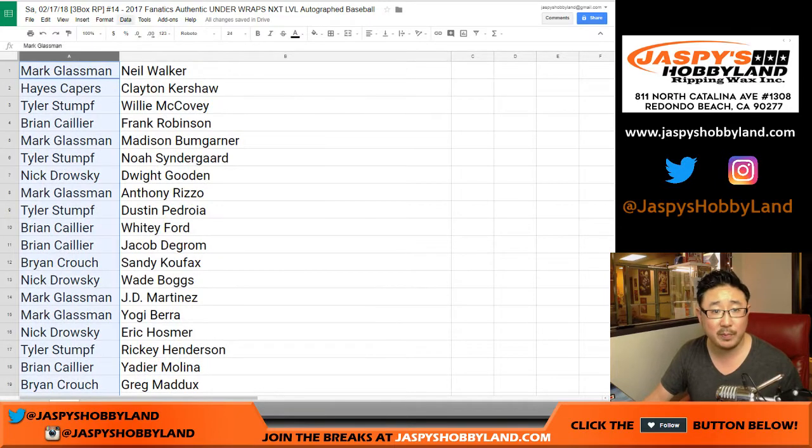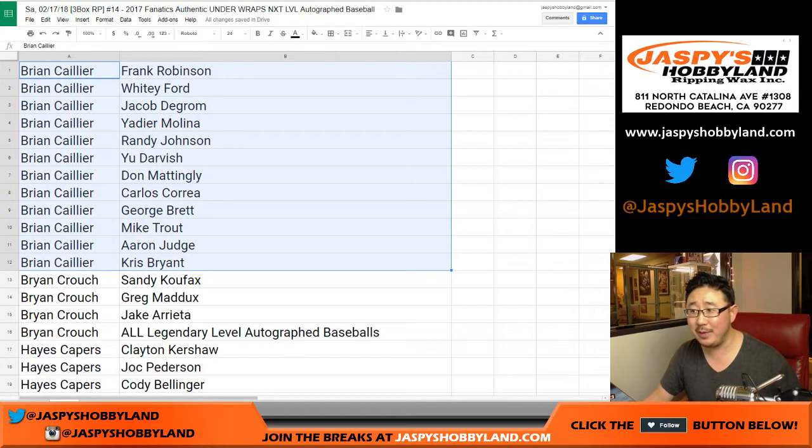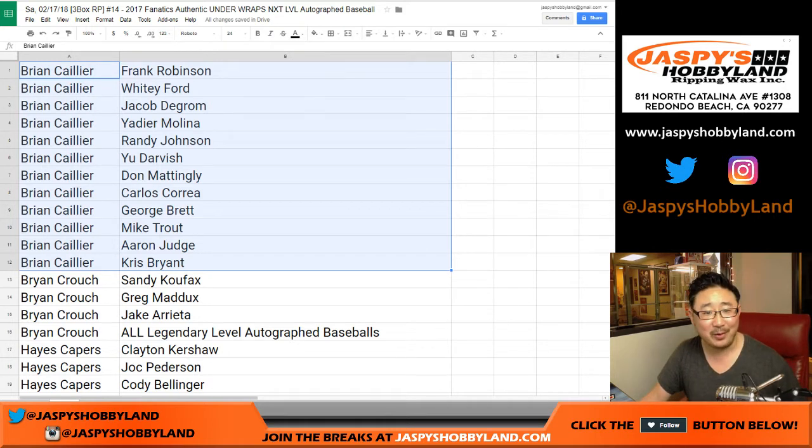Now let's sort by first names. Brian, you're right — you have these players right here. Brian's reminding me — remember, Joe, we pulled that Fournette because it was Brian making sorcerer-like calls on it. He predicted a 1 of 1 Fournette. We pulled the out-of-5, and we're like, that'll do.